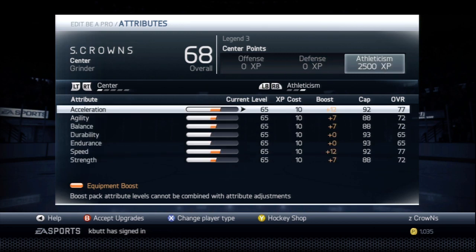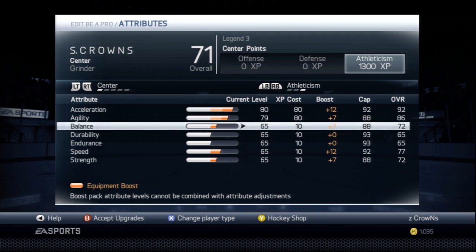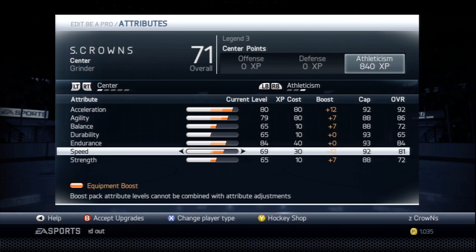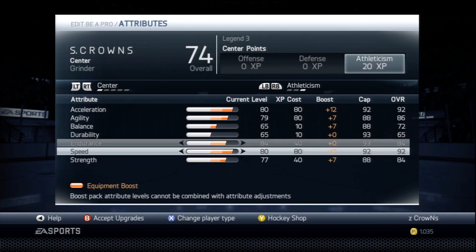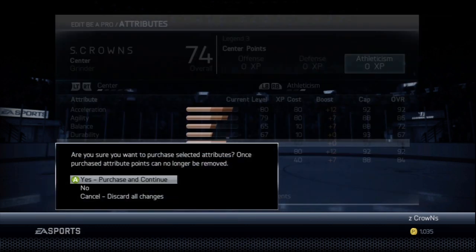For athleticism — acceleration up to 92. Agility, put up to 86. Balance, leave it so it's going to be 72. Put endurance up to 84 because that's how you maintain your speed. Speed, max that out and put the rest on strength, with two left in durability. Overall, your guy is going to be a 74 overall — save that.